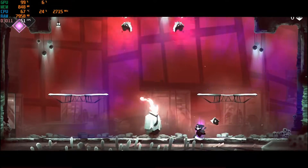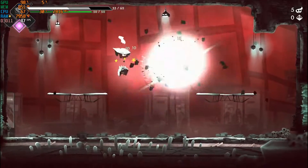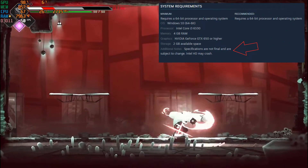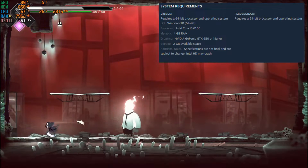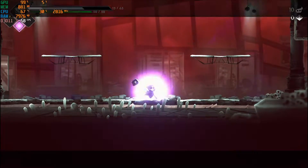In 9th, it's Have a Nice Death, which came out in March this year and is still in early access. They even say Intel UHD may crash, and it only crashed once. Since there's a note about it, I guess they will resolve it when the game fully releases.